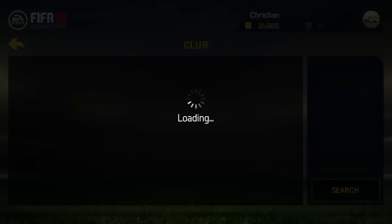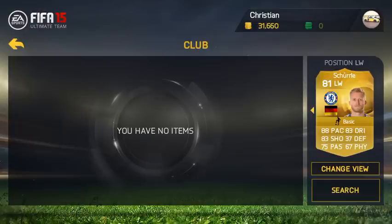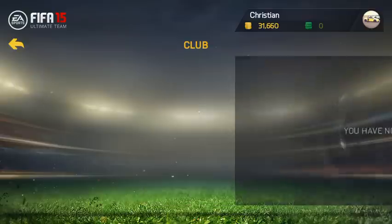Left wing is Andre Scherler — 88 pace, 83 shooting, 83 dribbling, had an upgrade to an 81 rated left wing. He's again really good, similar to Sanchez. They're both pretty much the same but I do prefer Sanchez because he's the Arsenal player.